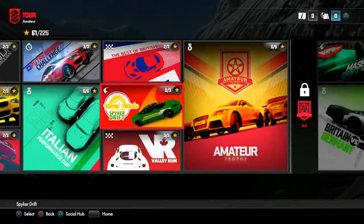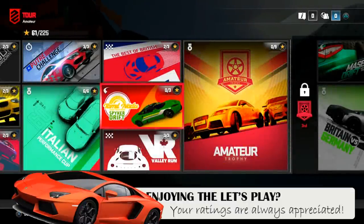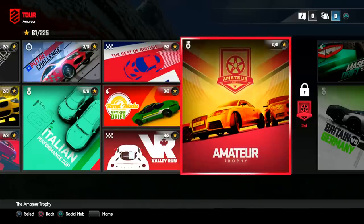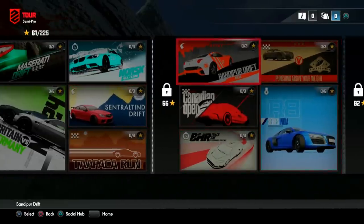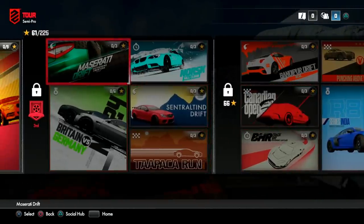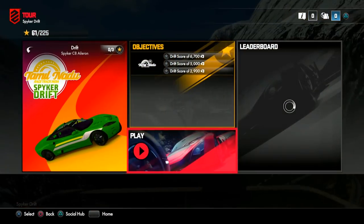What's going on guys, T-Mart here and welcome back to another episode of Drive Club. We've got two races left for this amateur section — the Spiker Drift and then the amateur trophy. I'm pretty excited about this and we're getting into some sweet cars. We just unlocked the Audi R8, there's a Ferrari California, a Bentley, and some Mercedes AMGs. We're really starting to get into the more fun part of this game.